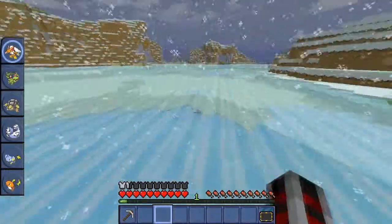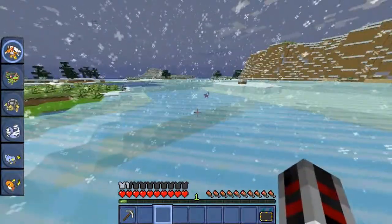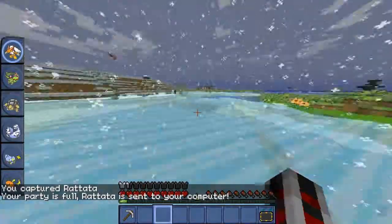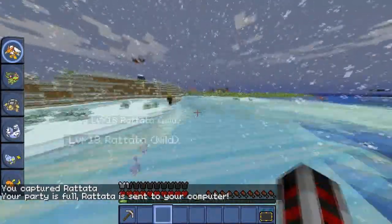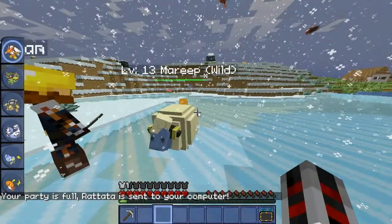He just vanished — did you see that? I captured him, but my Pokemon passed out. My Rhighorn gained a level and a new attack — Chip Away.